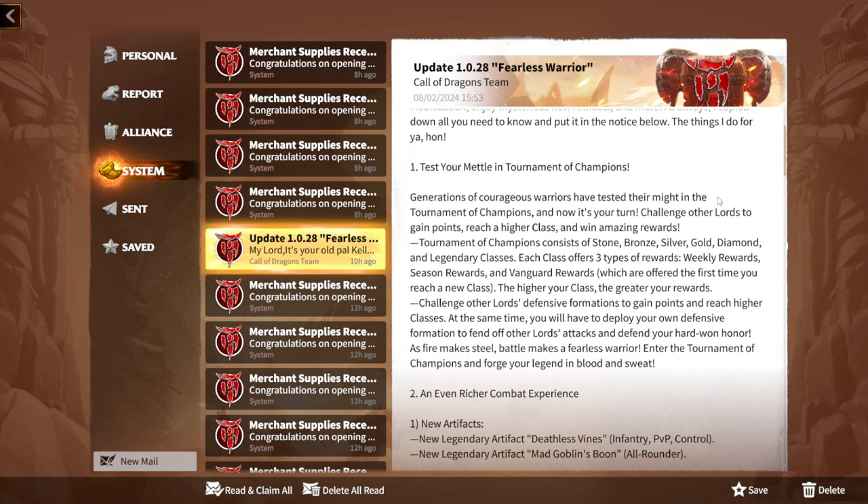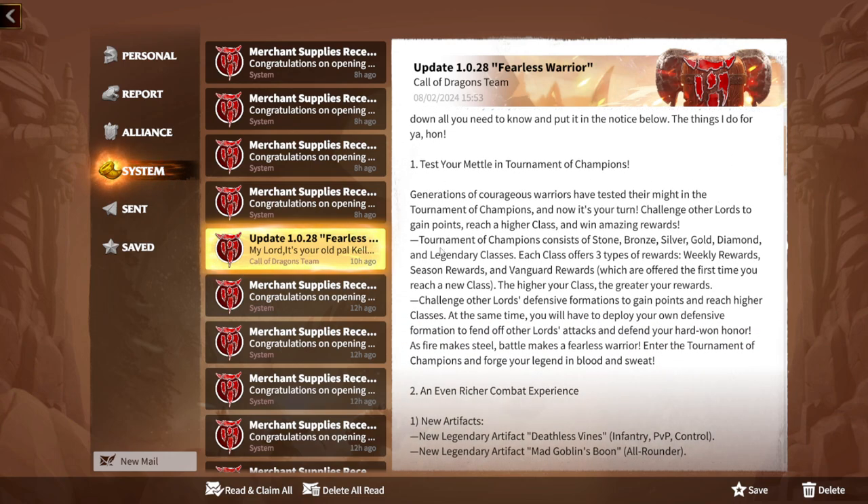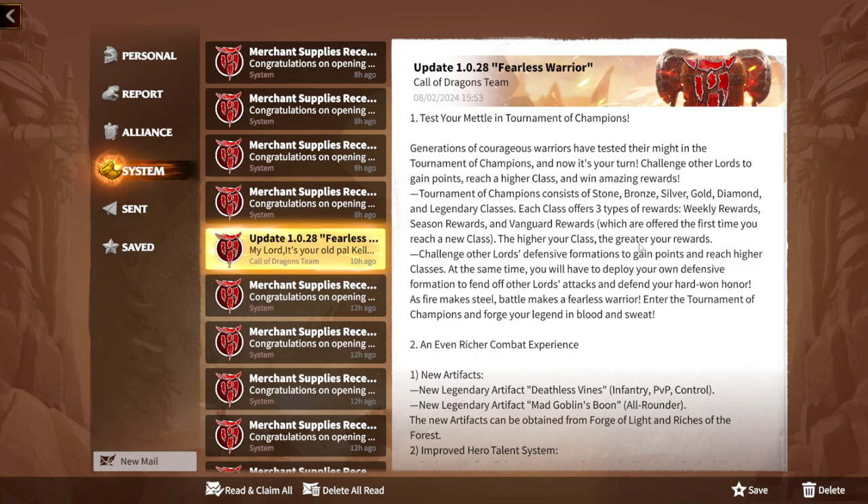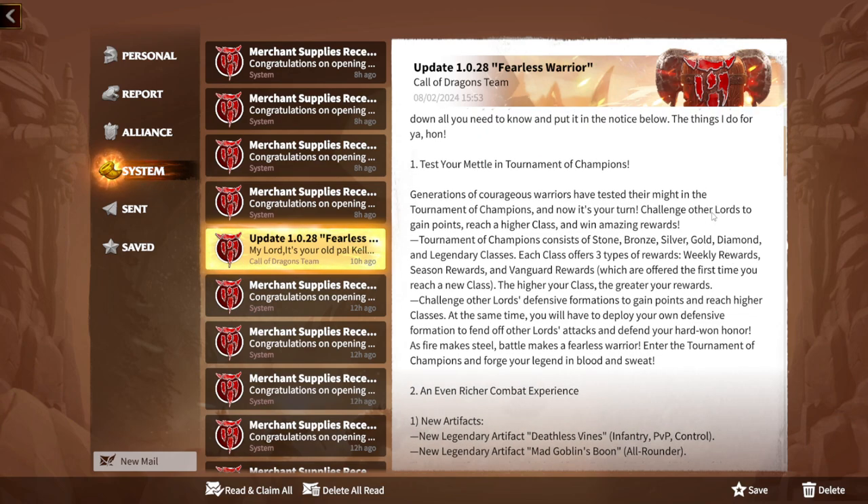This update will be here in one week, so it's really important to understand what changes are coming. Let's go one by one and see what we're going to have. The first feature is 'Test Your Mettle' in Tournament of Champions — a new tournament. It consists of Stone, Bronze, Silver, Gold, Diamond, and Legendary classes, like tiers. Each class offers three types of rewards: weekly rewards, season rewards, and one-guard rewards, meaning this tournament will run for a whole season.